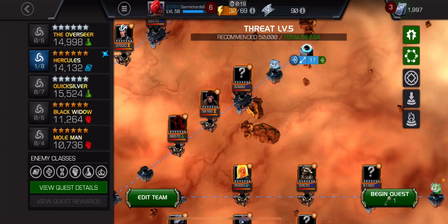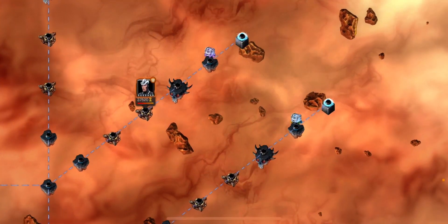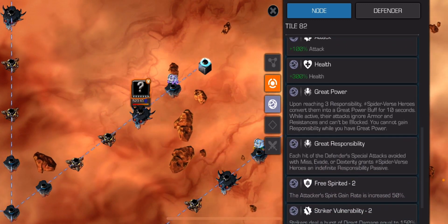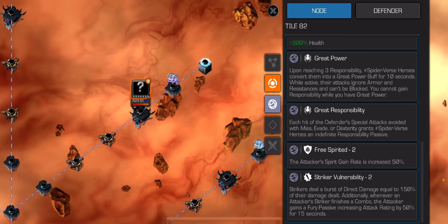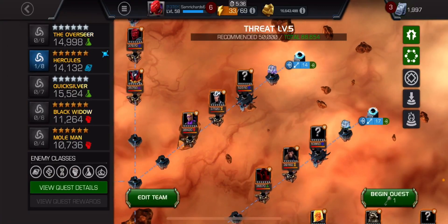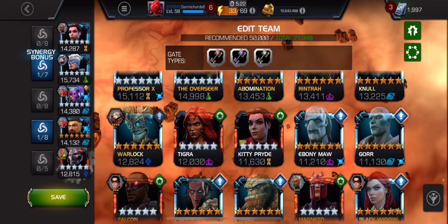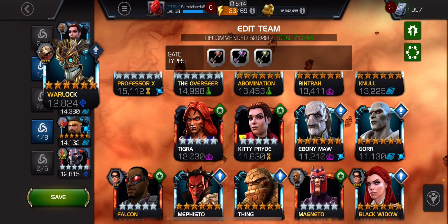We're back at the path. This one starts with 5000 armor rating, same for Havoc. I want to take in a Havoc counter. Looking at the spider verse node here - convert into great power for 10 seconds, each hit for defender special attacks avoided will miss with dexterity granting spider verse responsibility which can't be blocked - nothing too vital to know. I'm probably going to take in Kitty for Hawkeye, then Quicksilver, Gallon, Herc, and Warlock in case Havoc kills my Ultron, so I'll swap him for Quicksilver.